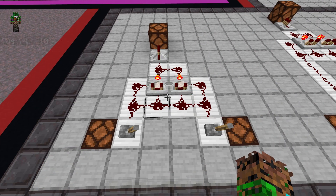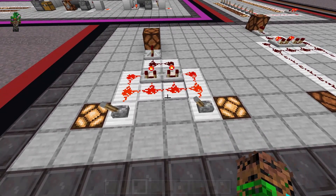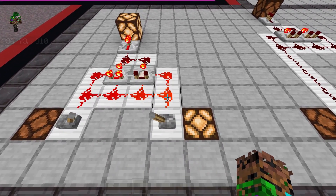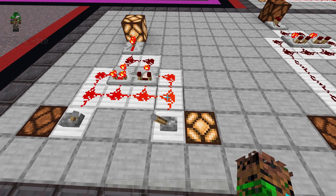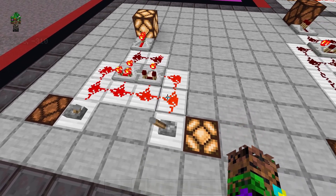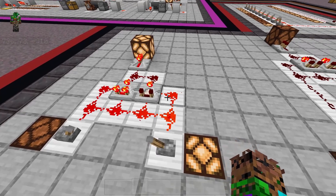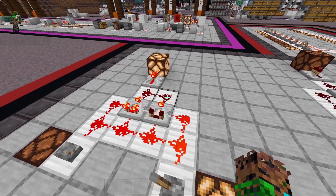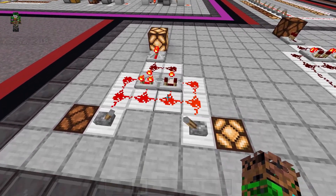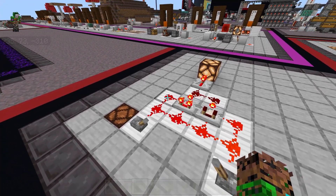And that is exactly how this XOR gate works. If you missed the last episode, an XOR gate will activate the output when either the left or the right input are activated, but not when both inputs are activated. The dust next to the lever has a strength of 15, and as dust travels it goes down. So this dust has a strength of 14 going into the side of that comparator. Same way, the dust going into the front of the comparator also has a strength of 14. So we have 14 minus 14 equals 0, so that comparator is turned off. But the other comparator is turned on, because we have a strength of 15, 14, 14, then 13 going into the front of the comparator, then 12, 11 going into the side.